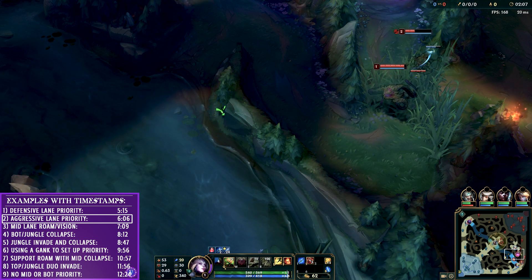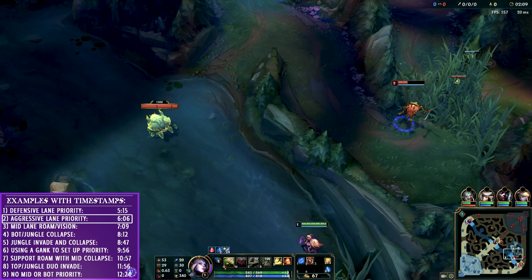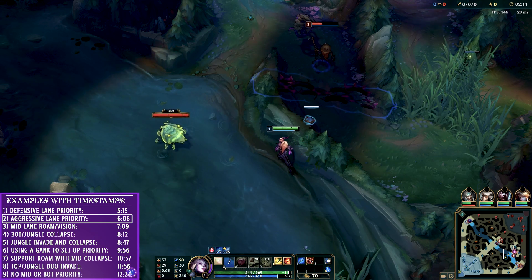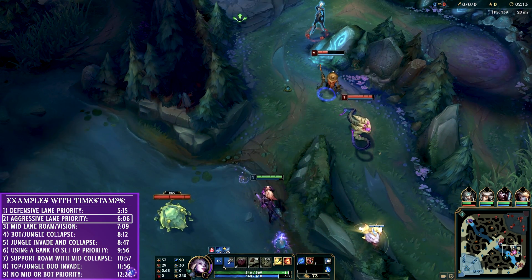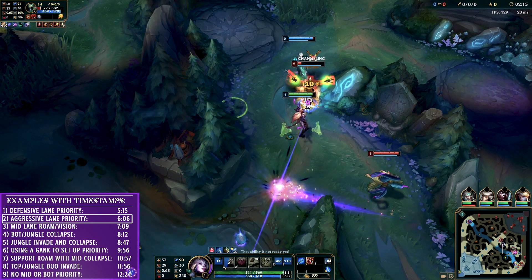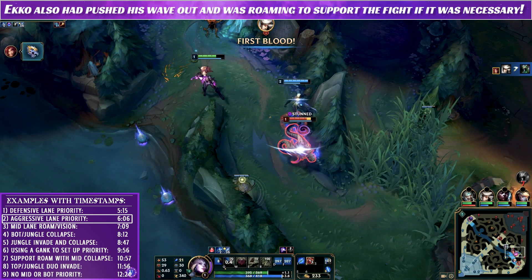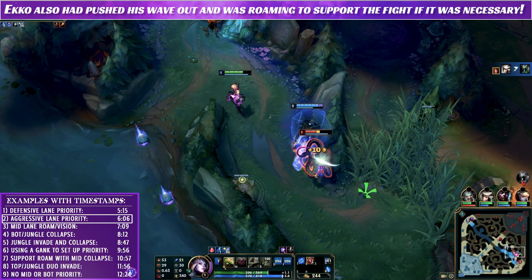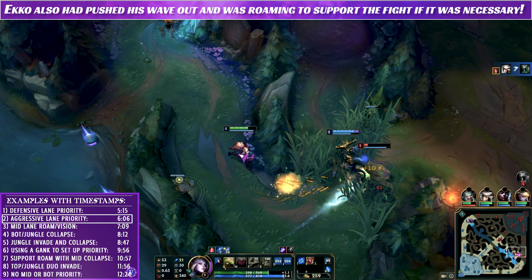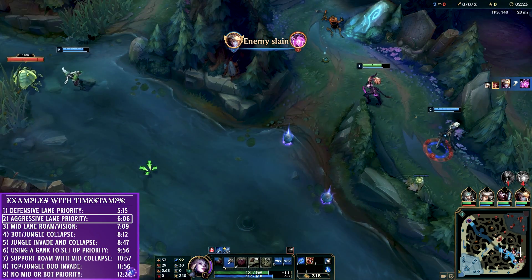Technically Valkars does have the lane priority, but I had much easier access to the river, which means I can move up to help out. Valkars sees the ward and wants to back out of the situation, but Fiddlesticks doesn't see me coming and continues the fight. That indecisiveness leads me to get the kill by flashing in and igniting. One person paid attention to lane assignments — Valkars — he rotated to help defend and had priority on the initial defense. But as they moved across the map, Fiddlesticks wasn't paying attention to the state of the lane at all.